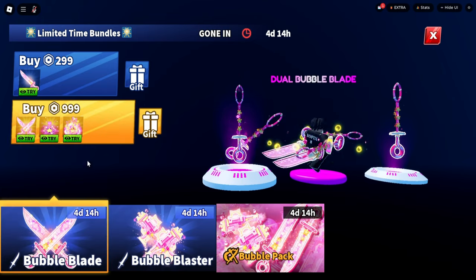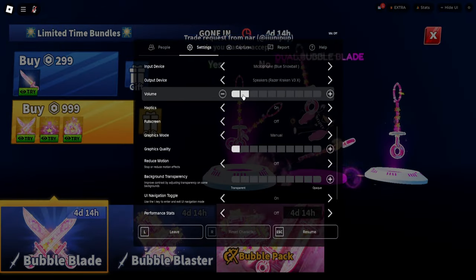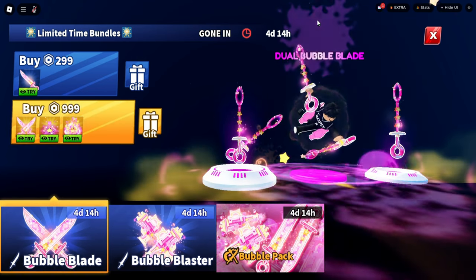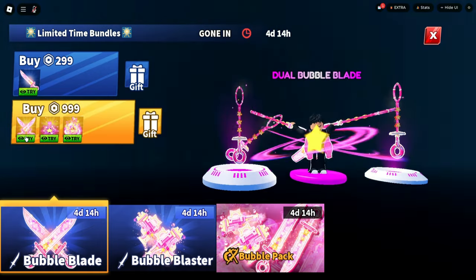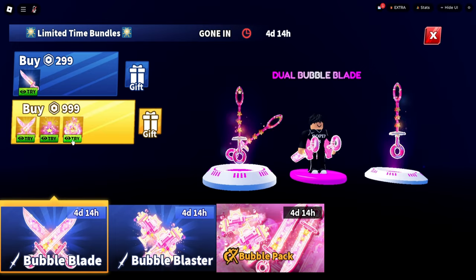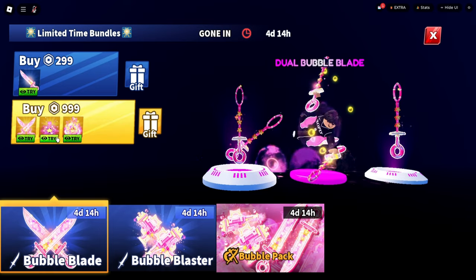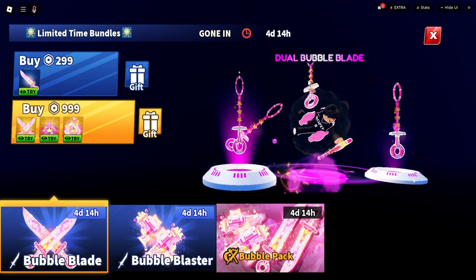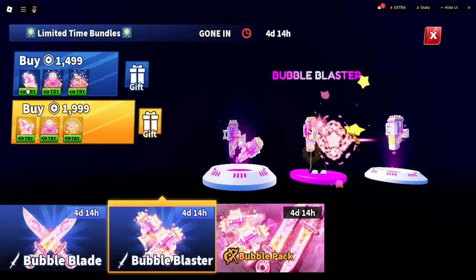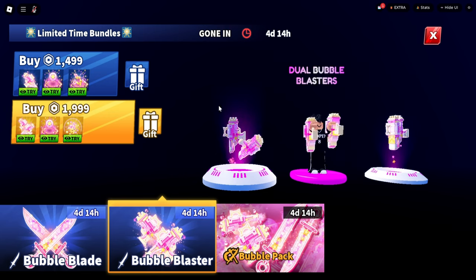These new weapons are so sick — they're called the Bubble Blades and Bubble Blasters. A lot of players, especially fans of Hello Kitty, are going to get hooked on these because if you look at the outline, that's actually a Hello Kitty outline. The explosion effect is really sick, though sound effects haven't been added yet. There's a star effect, a levitating emote that throws bubbles around you, and a star explosion with the blaster as well.